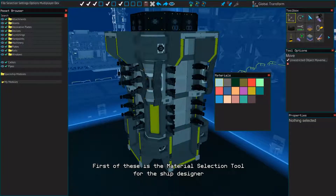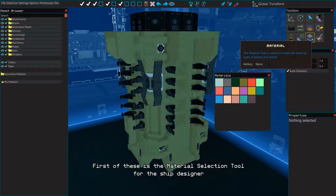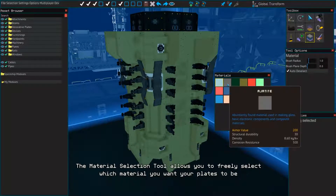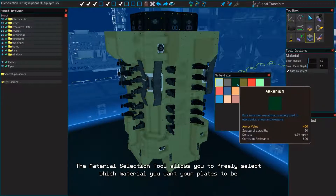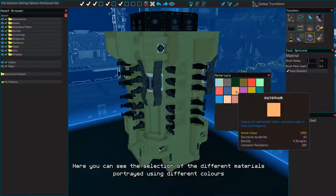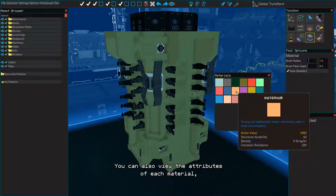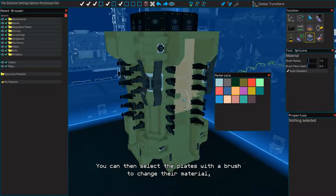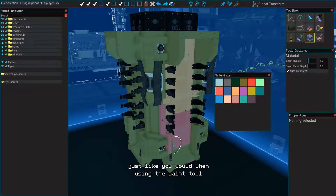First of these is the material selection tool for the ship designer. The material selection tool allows you to freely select which material you want your plates to be. Here you can see the selection of the different materials portrayed using different colors. You can also view the attributes of each material, such as the density, durability and armor value. You can then select the plates with a brush to change their material, just like you would when using the paint tool.